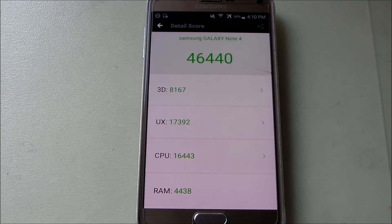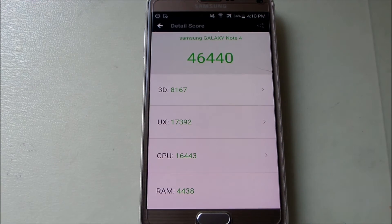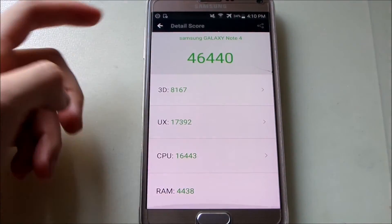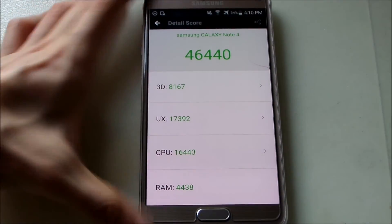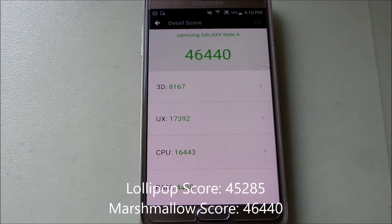The graphical improvement is slightly better but not a whole lot, unlike on the Galaxy S5 which showed a much larger difference. On the Note 4, the graphical test was really lagging because this device uses a 2K display and the Mali GPU is pushing a lot of pixels and struggling. That's why the scores aren't that great. Still, the Antutu score increased by about 1,000 points overall on Marshmallow.